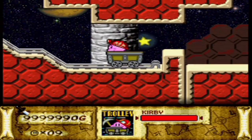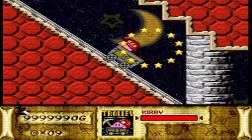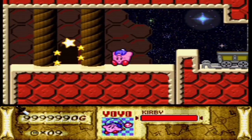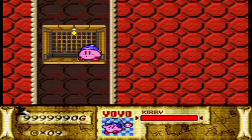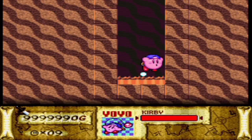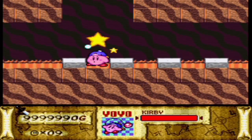Here we are, on the homestretch. I can't believe this is actually happening. I can't believe I actually made it to the end of the Great Cave Offensive with all the treasures. I actually did it. At the very end here, you just take all the elevators up and then you're pretty much at the very end of the Great Cave Offensive. But guess what — you end up right exactly where you started. Literally, this is the very beginning of the Great Cave Offensive. But this time, Dwarf Star is here to assist Kirby on getting back up.